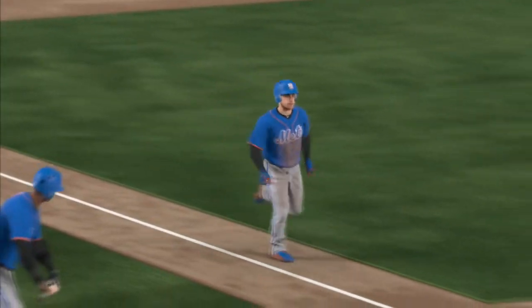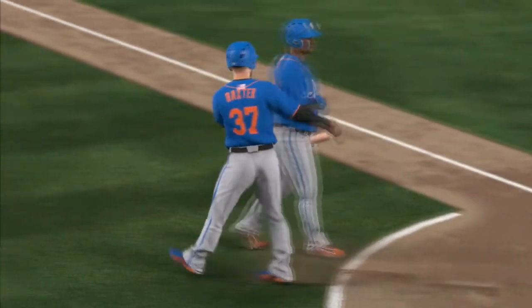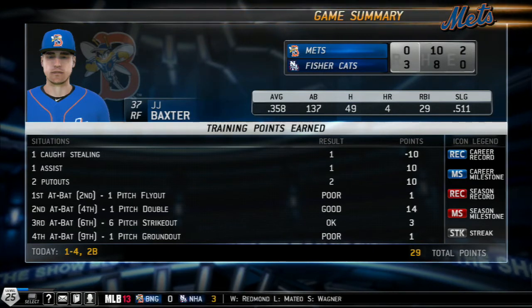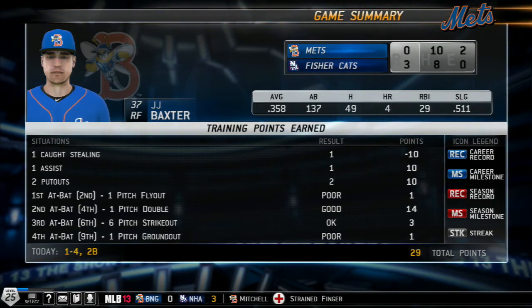Just want to incorporate that and see how it looks, but so far we haven't yet experienced that. Towards the end of the month of June, we are batting .358 with 137 at-bats — definitely not as much as we had hoped for because of sitting on the bench. 49 hits, 4 home runs, 29 RBIs, and a .511 slugging percentage. 29 RBIs does lead the team on a team that we've probably played half the games for, so solid performance by JJ Baxter.